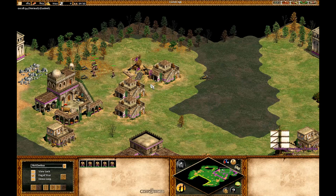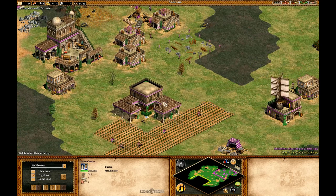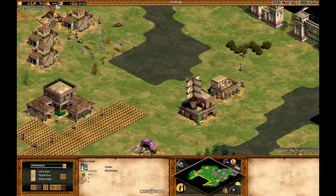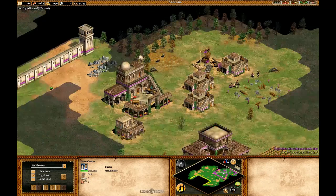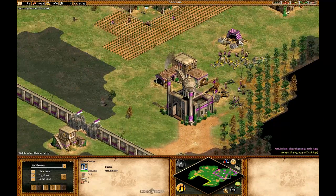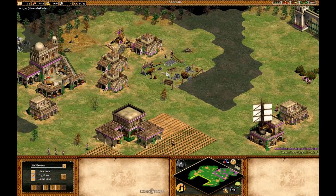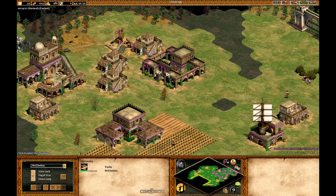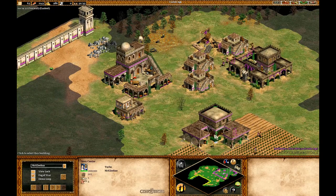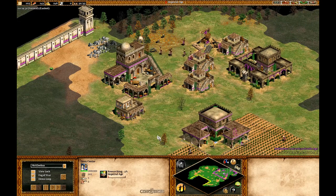It's already 18:30. I don't quite have 200 wood for the university I'm going to build, but there we go — the university starts going up. Once that's up, I can go ahead and buy the food I need, which I did right there, and then click up right away. I clicked up to Imperial at about 19 minutes and 30 seconds — not bad.